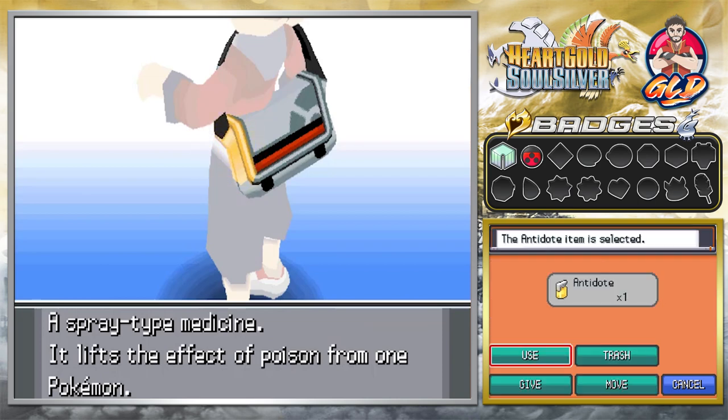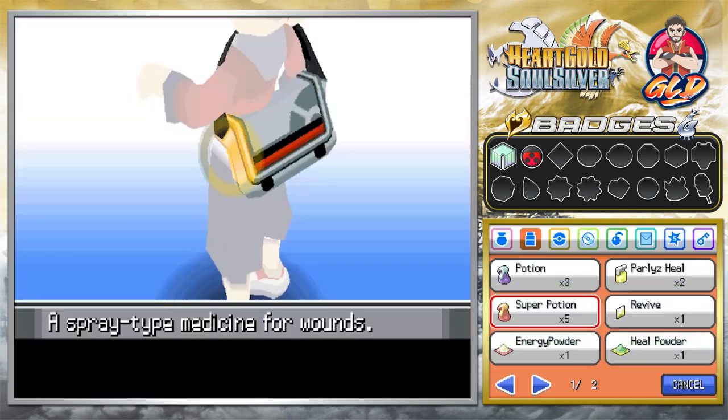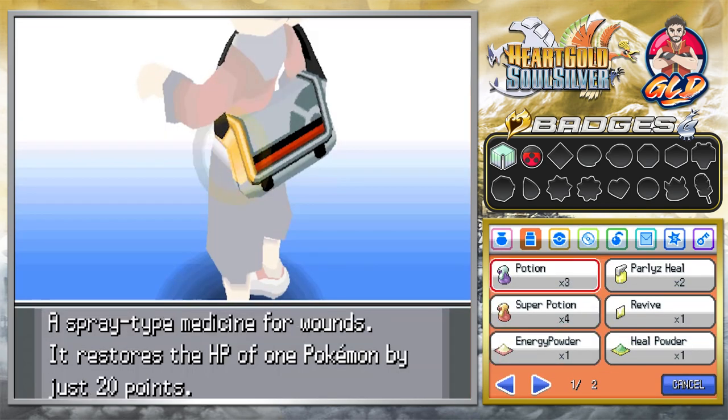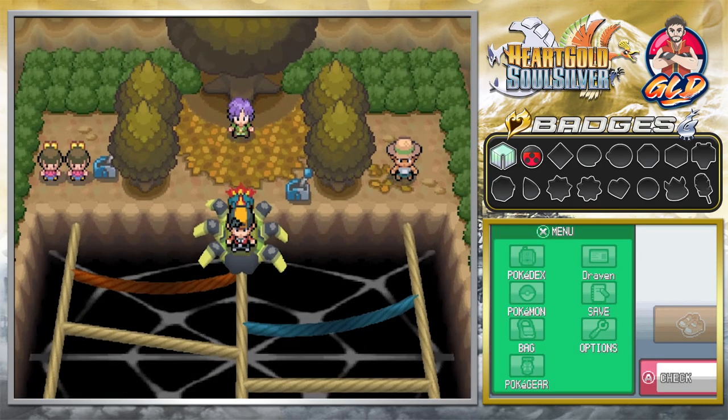I'm going to use my last Antidote since we're not done yet. We got business to take care of. Cinder, you're kicking butt and taking names — I'm happy for you. A Potion for Fluffball too. Let's get out of this gym.